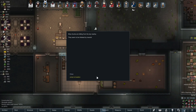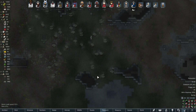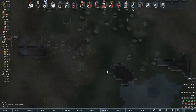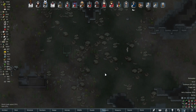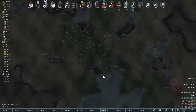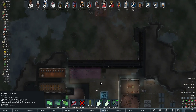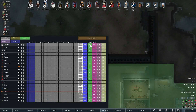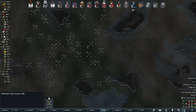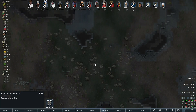We just got an infestation of ship chunks — this is a different kind of event. Oh my god, there are a ton of them out there! This is going to spawn one round of insects initially. These things are going to pop out at any moment — wow! They're pretty far from the walls so I don't think they'll trigger on our turrets right away, but we need to be really careful with this. I'm going to set everybody to the safe zone — nobody goes out there. Turn those switches on. These ship chunks will keep spawning more and more bugs if we don't go out there and kill them.